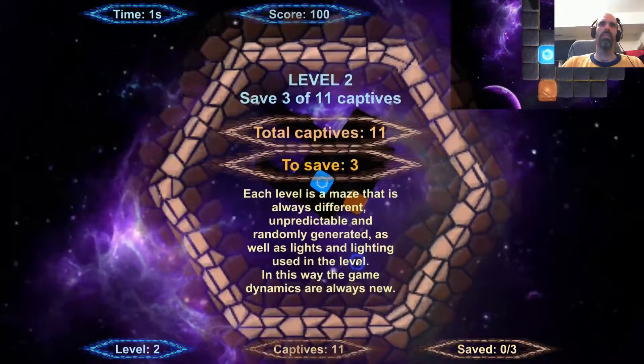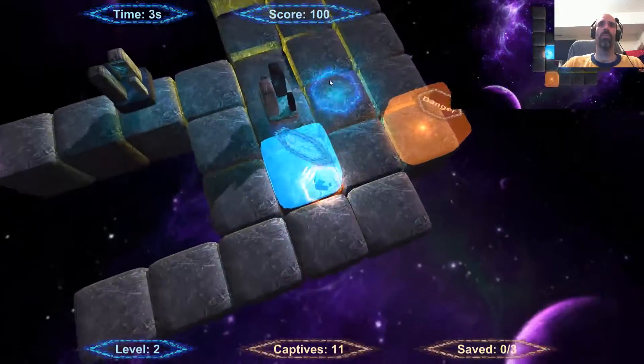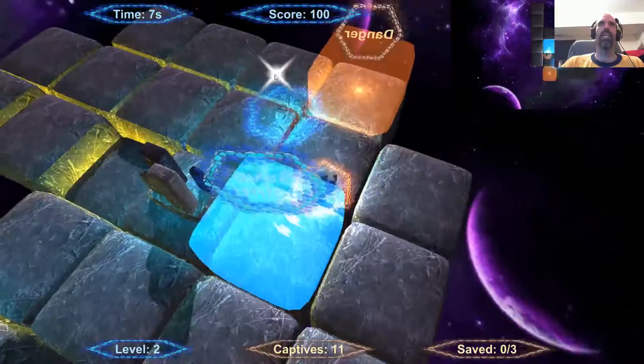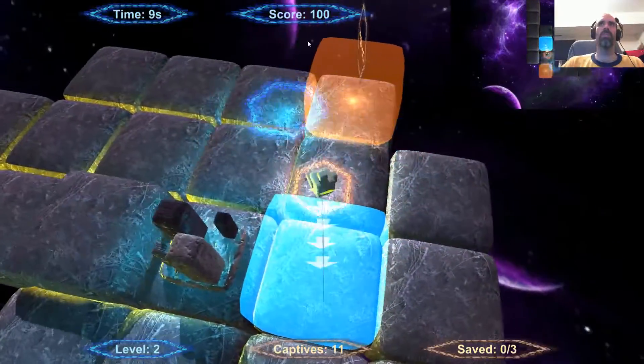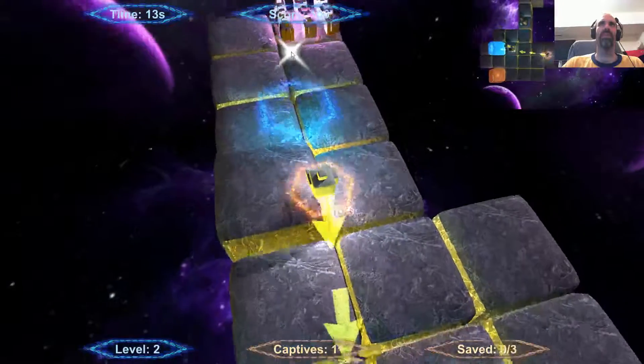Each maze is always different — lighting's different — so in this way the game's dynamics are always new. But this procedurally generated level puts some enemies or danger spots there, but that means nothing — I'm never going to go that way.